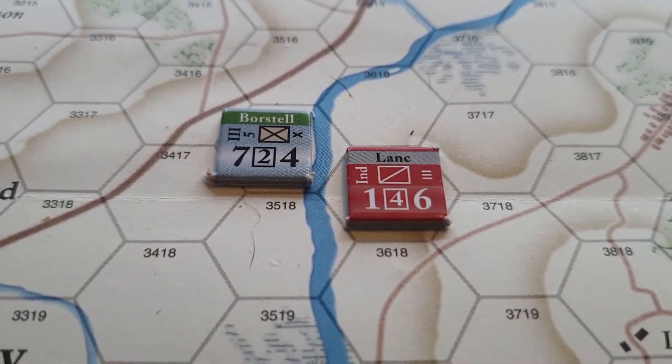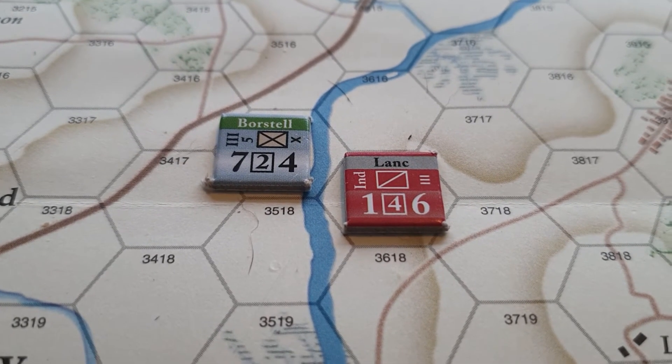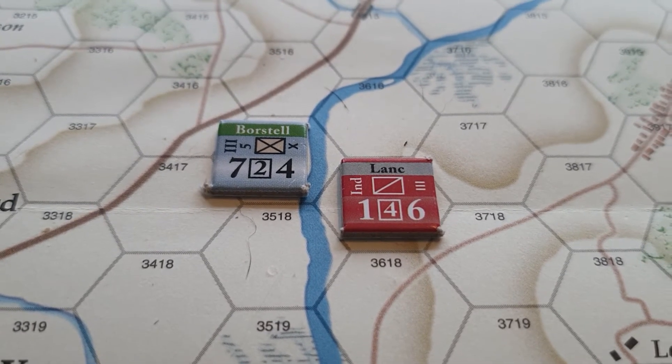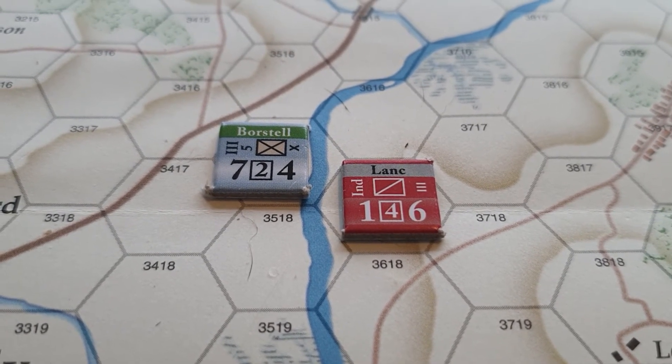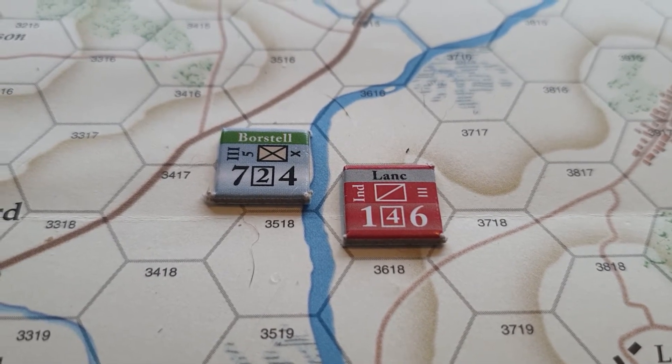This video will be about zones of control. The six hexes immediately surrounding a combat unit comprise its zone of control. All combat units and vedettes exert a zone of control at all times, even into a hex occupied by an enemy unit.